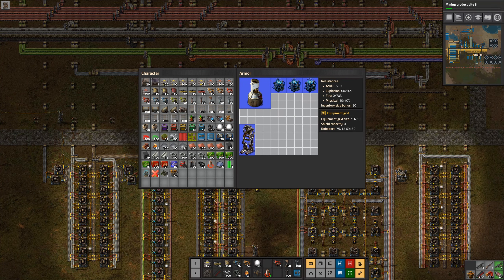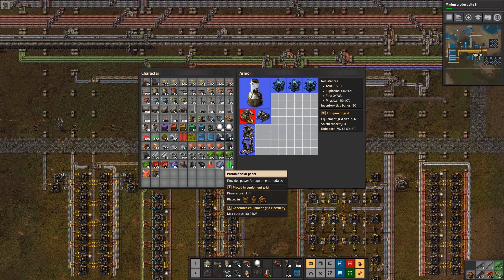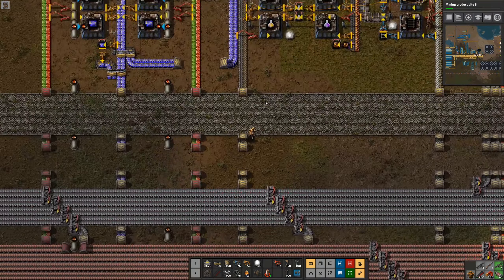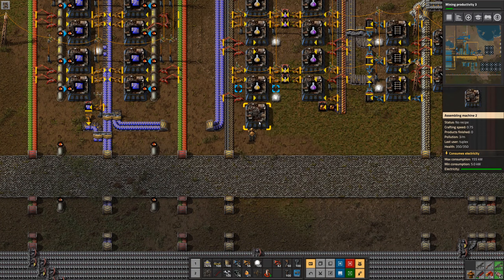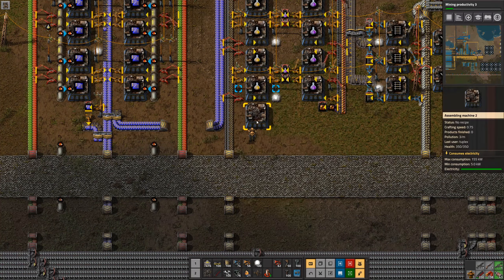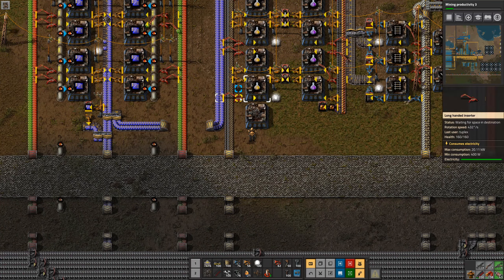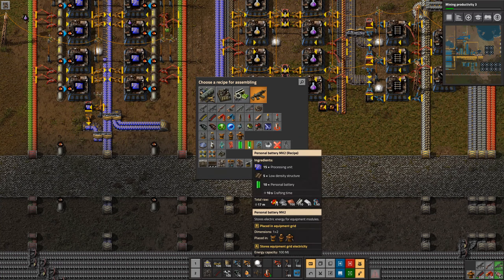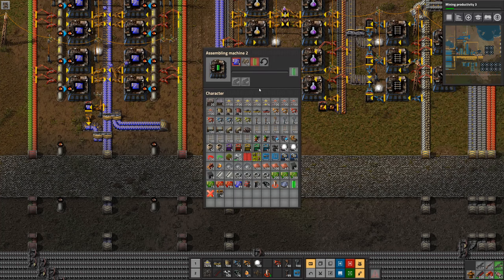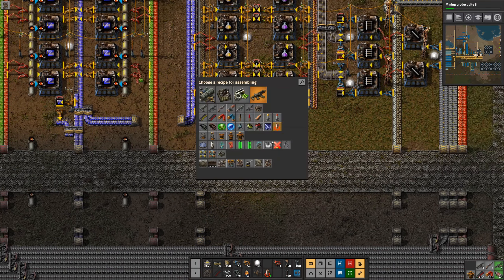We'll put the exoskeleton back in, laser defense back in, and night vision of course. I think it would be good to upgrade to some mark II batteries. I need steel and batteries for those. I've got low density structures and blue circuits ready. I'll put some regular personal batteries in as placeholders and craft more mark II batteries — for every 10 of the regular batteries and steel, I'll get one mark II battery.